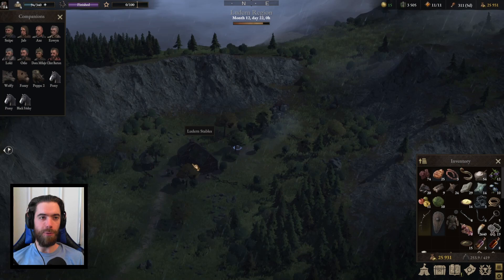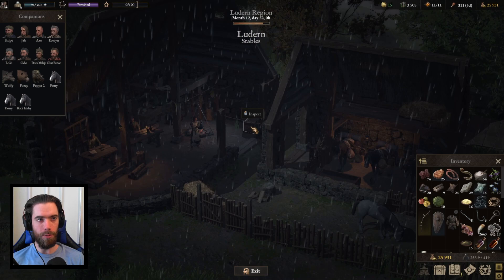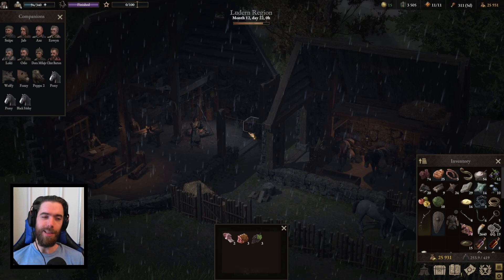Coming down from the plateau, we make it back to the first location we unlock in the region: the Luderne Stables. Here we can purchase new ponies, and there are two different chests in the back that both start out locked. The funny thing is that once you pick the lock, you can access all the contents without it being considered stealing — so these are free for the taking.